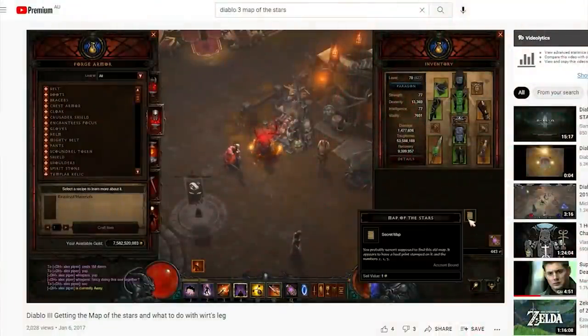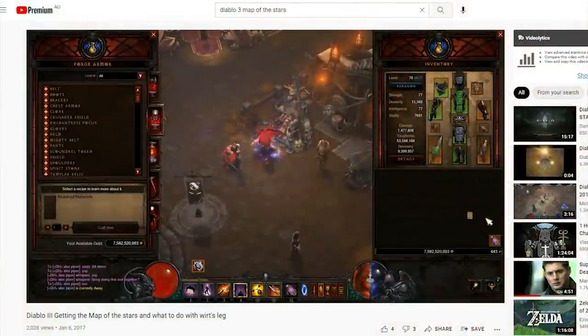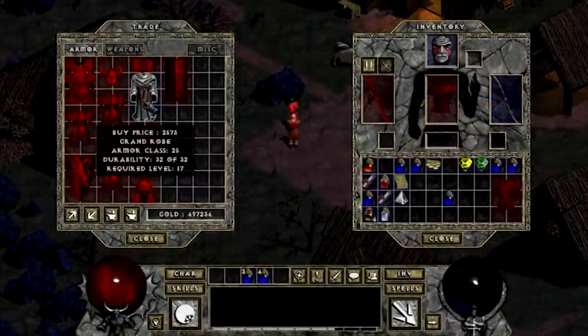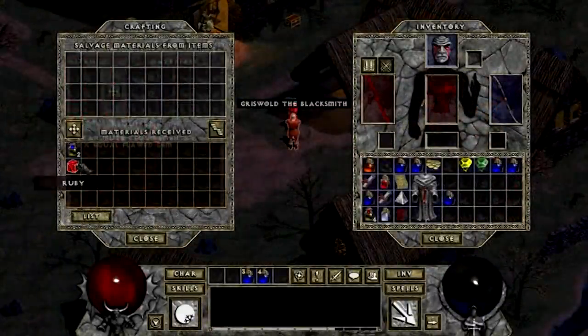However, it should be noted that restarting the game does actually reset the timer. Furthermore, Blizzard has officially acknowledged the map's existence, as Map of the Stars is a quest item in Diablo 3 — though it's only available during the Darkening of Tristram event. But if you own Diablo 1 and are a complete masochist, the restored quest is now playable thanks to the Beelzebub mod, which is linked in the description below.